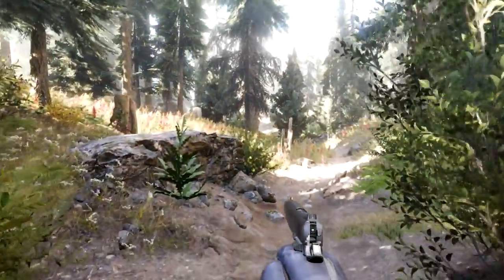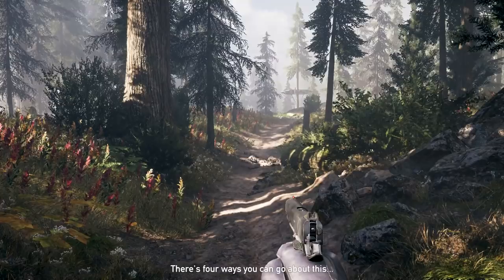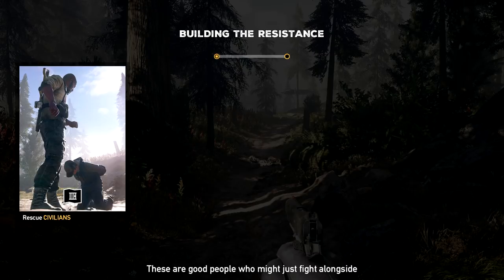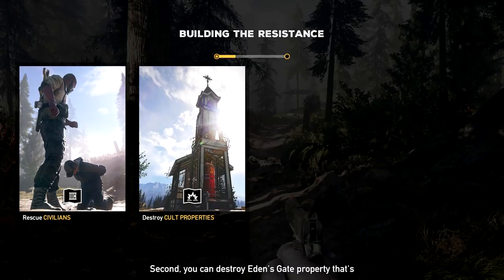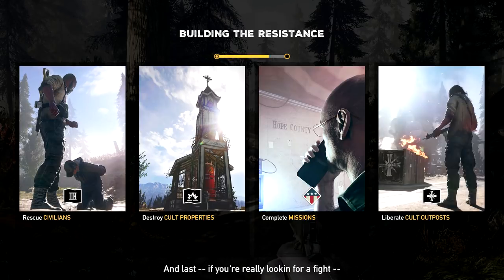Step into the wilderness. Dutch on the radio: 'Listen up, if you're gonna build a resistance there's some things you need to know. Four ways to go about this: first, liberate any hostages the cult has taken — good people might fight alongside you. Second, destroy Eden's Gate property — they built two shrines on this island alone. Third, tackle resistance missions — lots of folks waging their own war against the cult. Fourth, take on the cult outposts that have popped up across the county.'